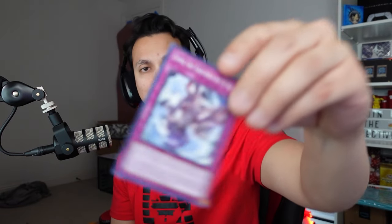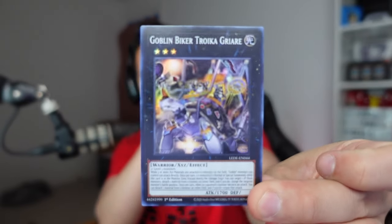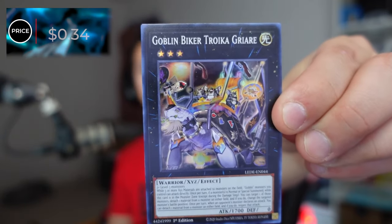The Talents of Shirlane, Doma of the Earth Bound Spirit, the Ancient Gear Advance, In Papa's Footsteps — saw that one already. And then we have a super rare again: the Goblin Biker Troika Dryer — something like that. This one is 34 cents. Super rares so far have not been super great. Let's get another ultra rare or else the versus coming up might need the other side to carry.